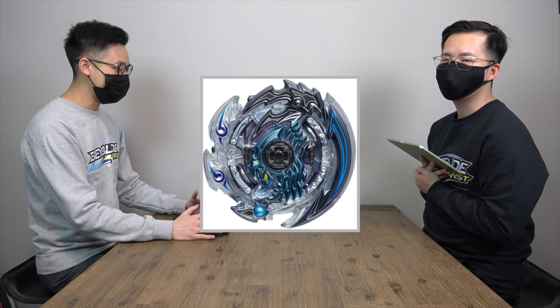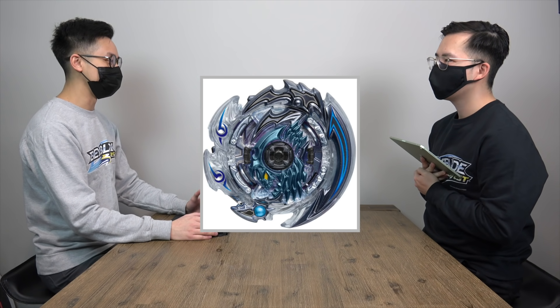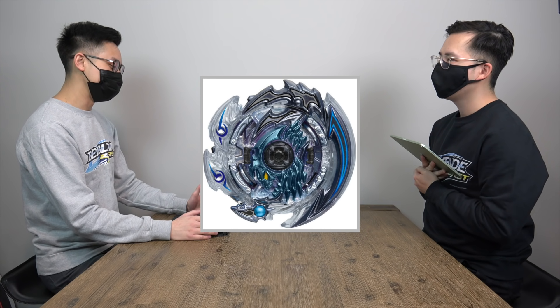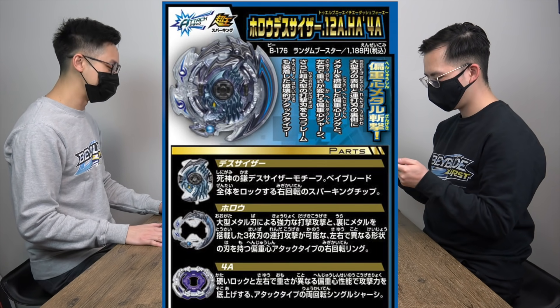Very first thing — new bae — we have Hollow Death Scyther. A lot of hype, a bunch of comments about Hollow Death Scyther and how Daigo was really missed. And now he's back! We haven't seen a Death Scyther base since Evolution, right? Skipped Cho-Z, skipped GT, skipped Sparking pretty much. I still don't see his character yet. Probably not gonna make an appearance, but it would be cool if he did — boom, Daigo's in there. It might be just a manga thing, but at least we have a new product with his Death Scyther bae.